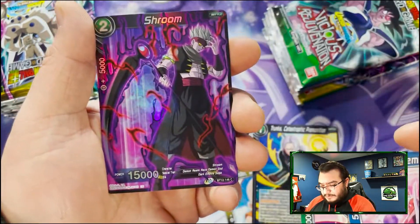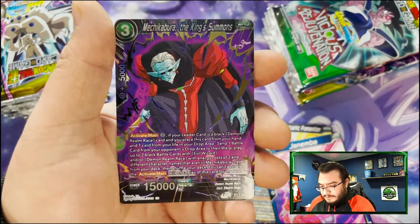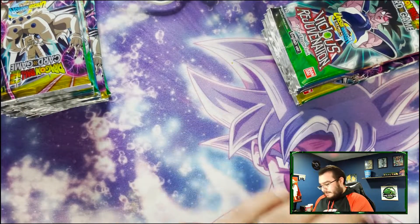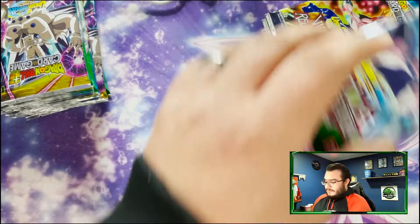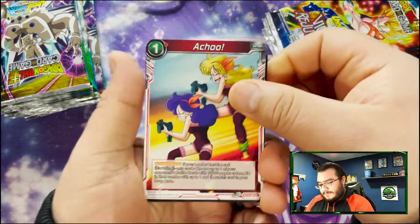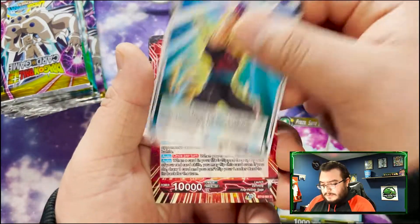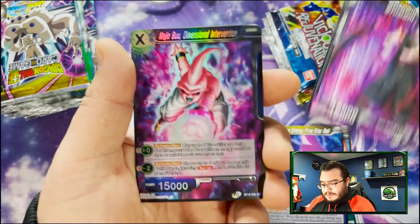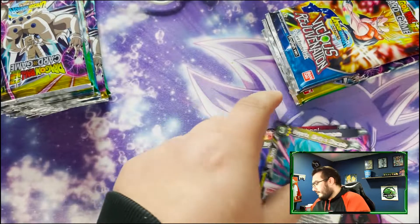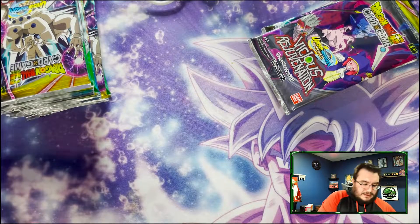Oh, two cards there — Shroom. That is our hollow and then to finish it up — oh there we go, there is another hollow at the back, so maybe I was just getting unlucky. Majin Boo and Vegeta. All right, just about halfway through the first half of the stack.